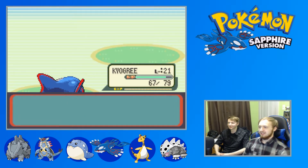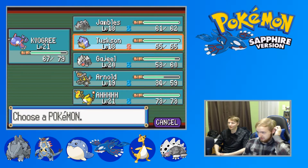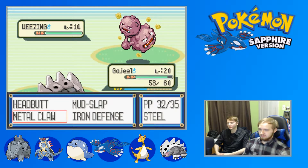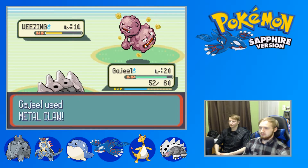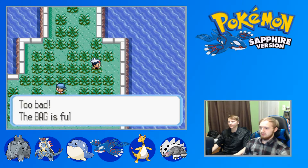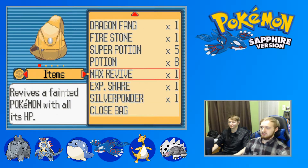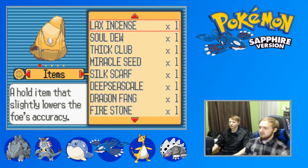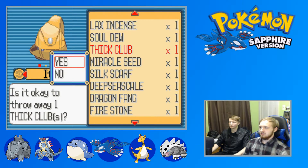I know the struggle of fighting a Minimize-using jerk. Wheezing - well, can't get poisoned with a Steel type, so that's good. I rarely ever use a Steel type in a playthrough, so it's good that I've got one. Is this an item? Nope. Is this an item? Amulet Coin! Hold up - this bag is no longer full. Oh, I didn't sell my Max Repel yet. Only for Marowak - that's such a thing I don't think I'll use, so goodbye.